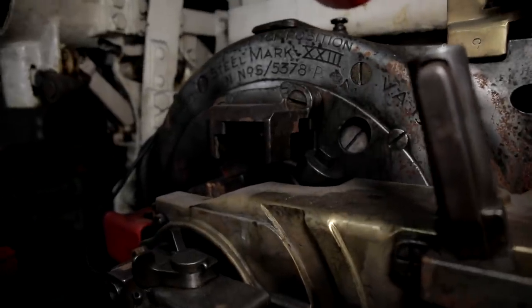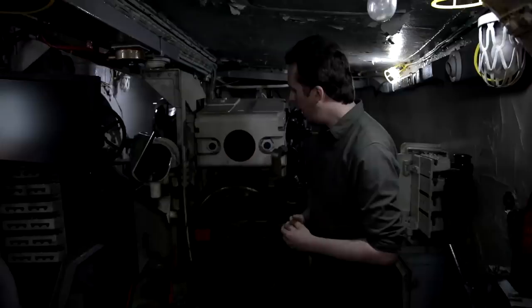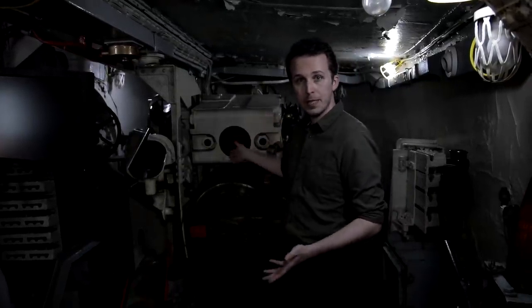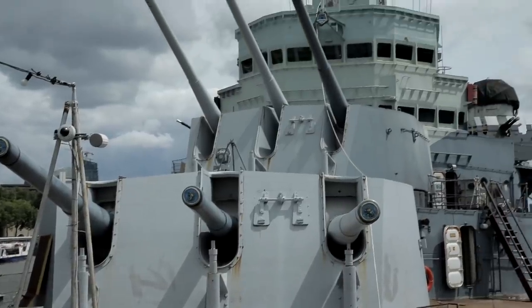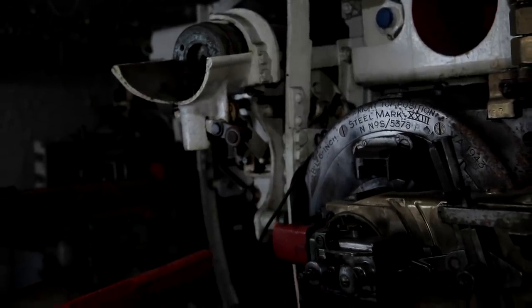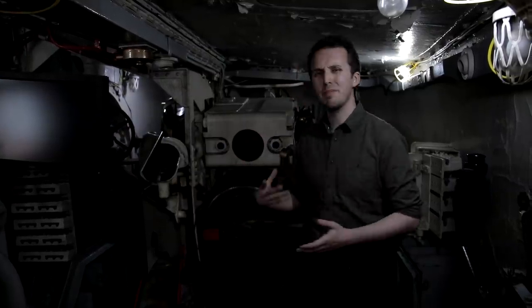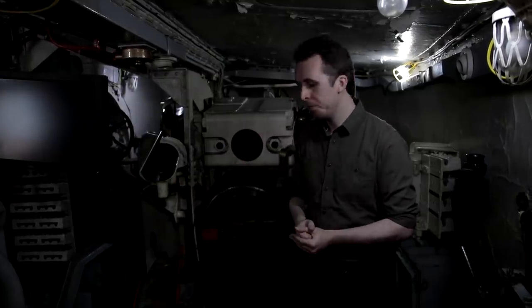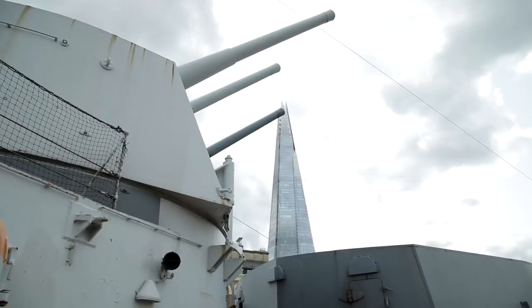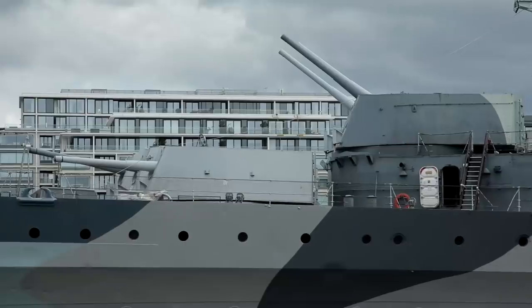I'm standing in one of the six-inch gun turrets of Belfast — this is the A turret, the one very much up front. What we have here is a Mark 23 gun: six-inch, 152 millimeters in metric. This is not a dual-purpose gun, meaning that it only engages surface targets rather than air targets. There are a couple of reasons why these guns really aren't suited to the anti-aircraft role. The first reason is the maximum elevation of these guns — 45 degrees — meaning it's quite limited in trying to track and fire at high-flying targets.